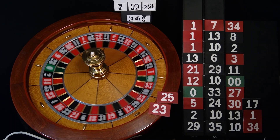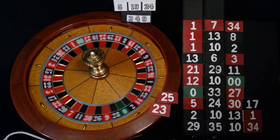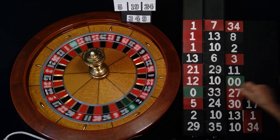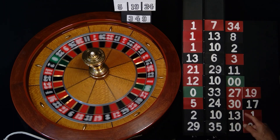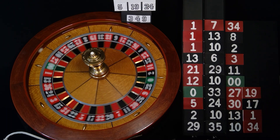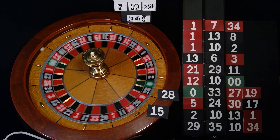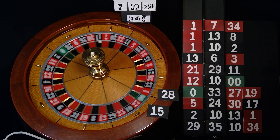Sprinkle some magic dust out there. The number is 19 — no sir, nope. Look at the zeros coming — 28 and 15. Oh, right next to a single zero — 28 and 15 is down there by that green one. Is there green in my future? Jump right across — single zero, go back. No — the number is 11.